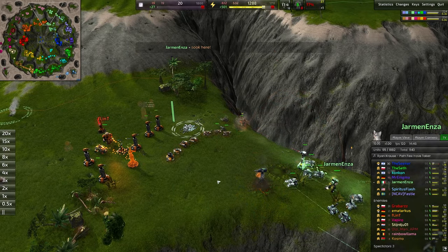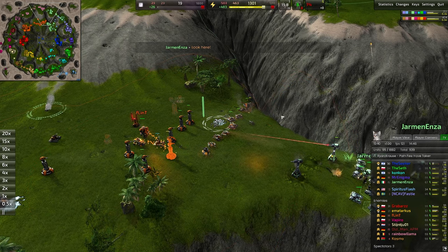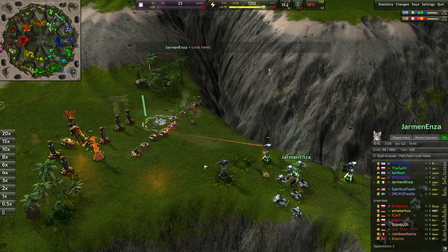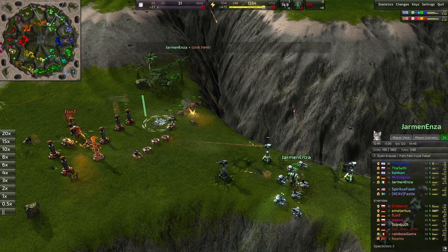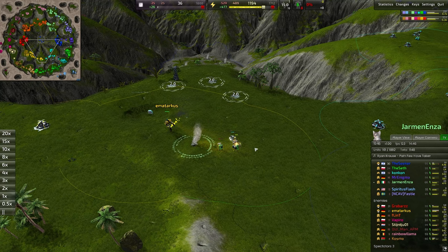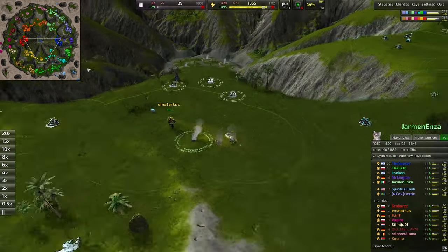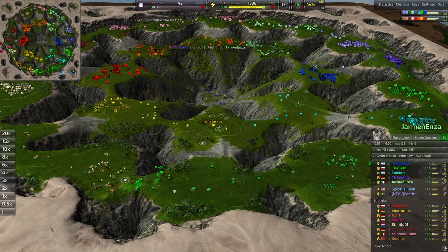Lovely play right there by Flint — love the medium laser turrets being sent up here, the twin guard. Going to be quite nice for providing a little bit longer vision but also more stability on that front line. Rocketeers eventually cleaned up by the yellow commander over here, and that will be the end of the green presence on this mid-layer on the southern side.